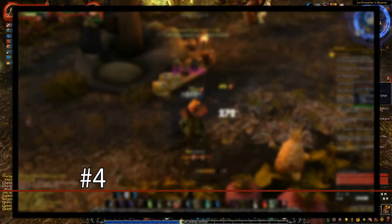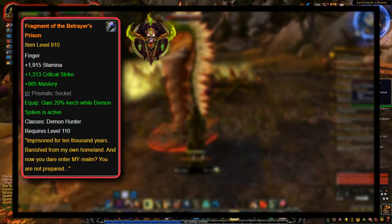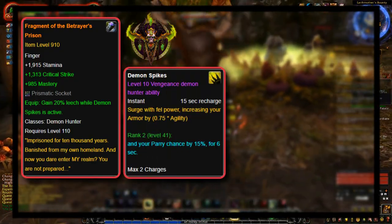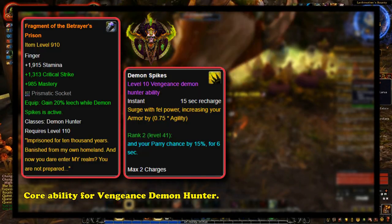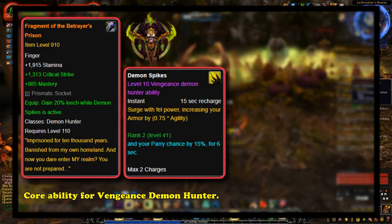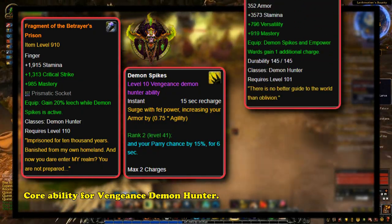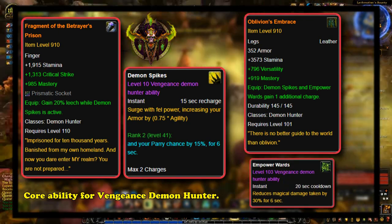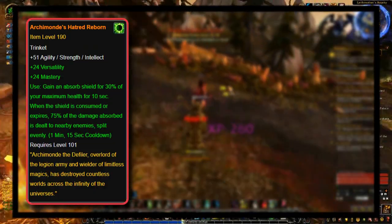At number 4, we have Fragment of the Betrayer's Prison. This was a Vengeance Demon Hunter exclusive legendary which gave 20% additional leech while their Demon Spikes ability was active. Demon Spikes was a core part of the Vengeance Demon Hunter's rotation, being their main way of reducing damage and allowing them to tank large groups of enemies while having great sustain and built-in self-healing. This legendary, however, wasn't as great as Oblivion's Embrace — their best legendary — which gave them an additional Demon Spikes charge and Empowered War Charge.